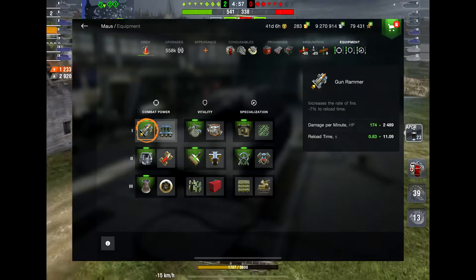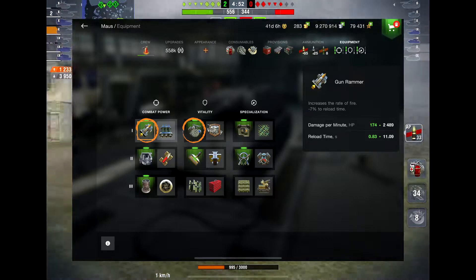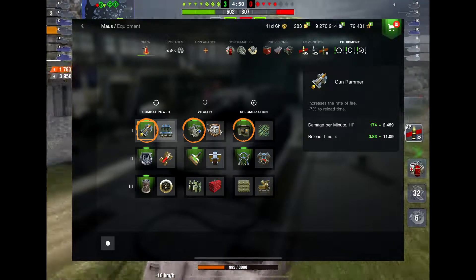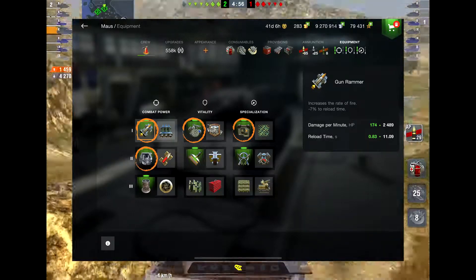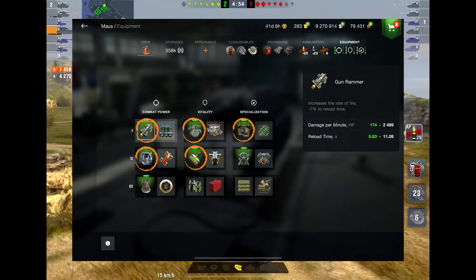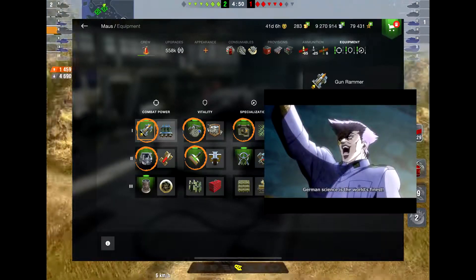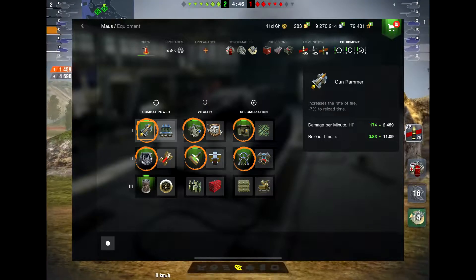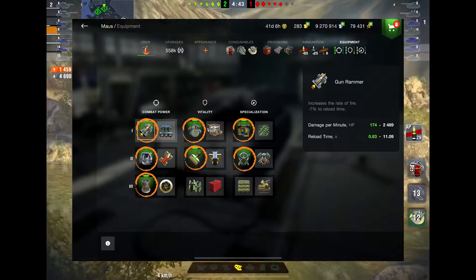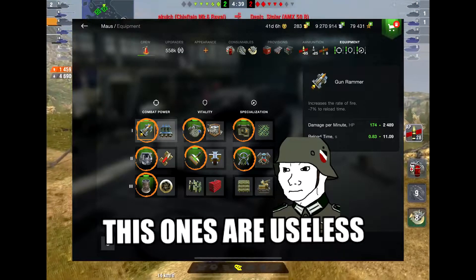For the equipment, you get gun rammer to boost your DPM a bit, improved modules to ram and to increase the survivability of your tracks, improved optics because they can see you from the ISS, enhanced gun laying drive for aim time, enhanced armor because you're already made of the finest German armor so improving it won't hurt, improved control so it doesn't take 3 full moons to make a complete turn, and vertical stabilizer for aim time. For the rest, choose whatever you want.